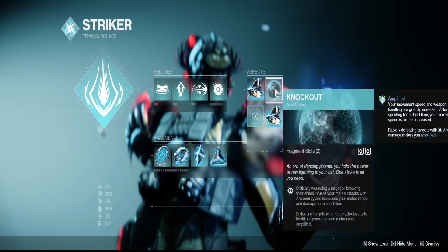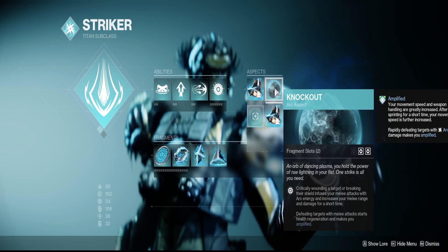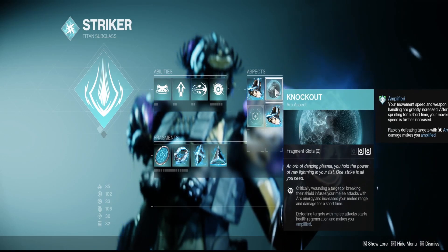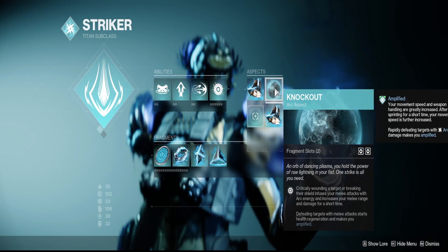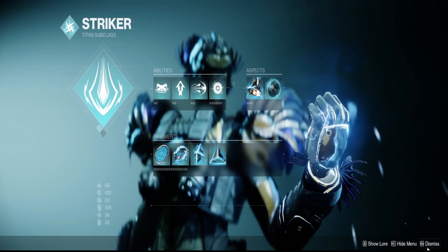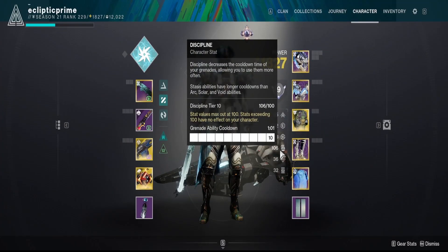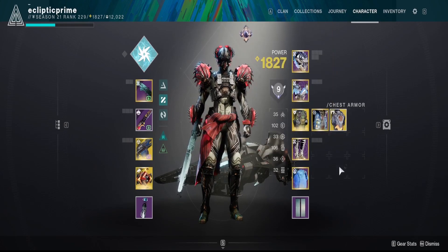Spark of Resistance gives 25% damage reduction — can't go wrong with it. Now, a lot of people don't talk about Knockout: if you use your Glaive it counts as a melee kill and triggers health regen. So between glaving, punching, using your shield on Unstoppables, throwing grenades, and orbs dropping, you're going to be healing constantly and staying in a really good spot. Target 100 resilience and high discipline to pair with Armamentarium.